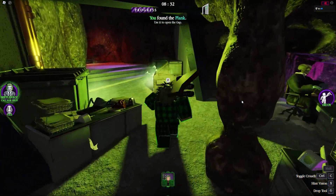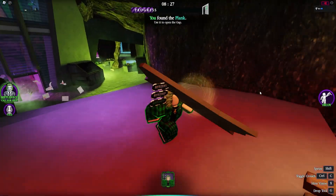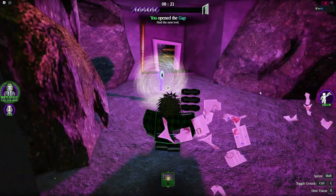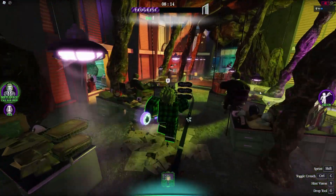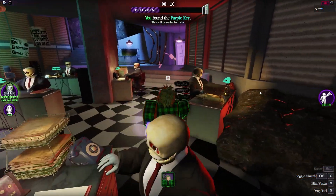Now we can go over here and put this board on. Go under here so he can't get us — he's sitting right there. We're going to bring this upstairs to the purple room. We can't use it yet because we still need to grab a battery.